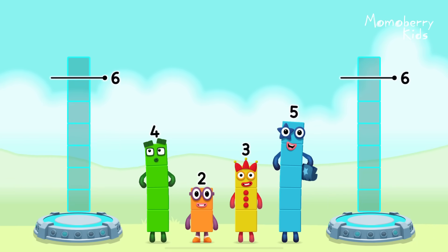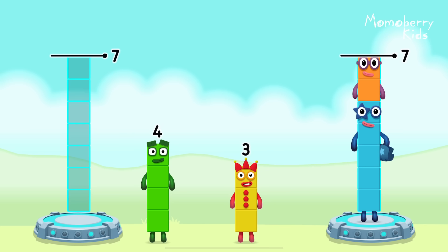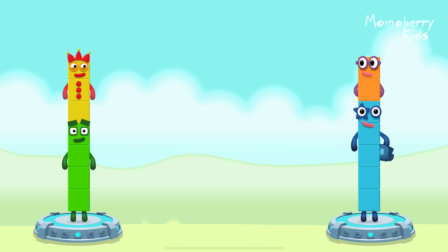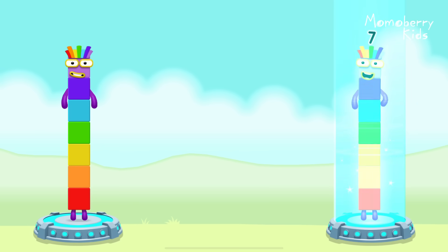Share the number blocks evenly to make two groups of seven. Five, two, four, three. You got it! Four plus three equals seven! Five plus two equals seven! Seven equals seven!